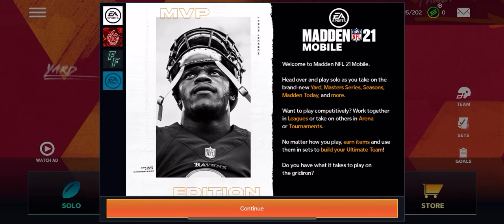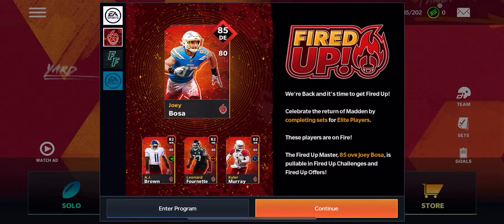No matter how you play, earn items and use them in sets to build your ultimate team. There's a promo called Fired Up — it says we're back and it's time to get fired up. Celebrate the return of Madden by completing sets for elite players. The Fired Up Master is an 85 overall Joey Bosa, pullable in Fired Up challenges and offers. We also have 82 AJ Brown, 82 Leonard Fournette, and 82 Kyler Murray.